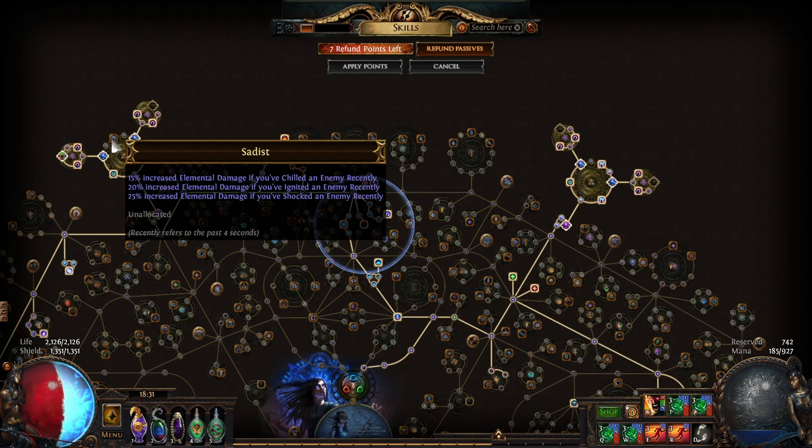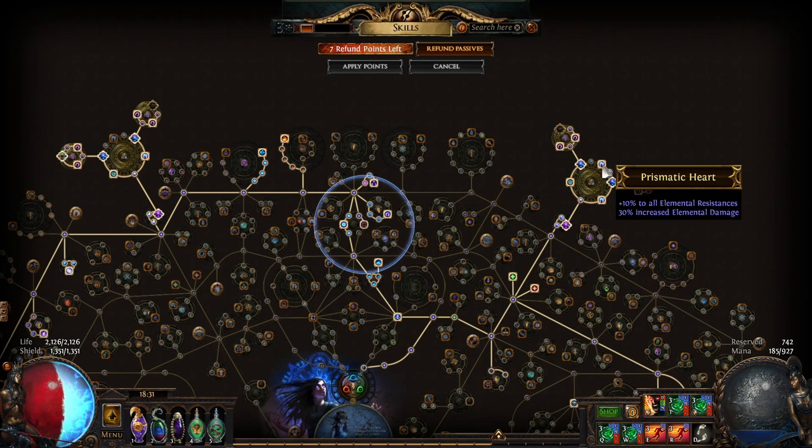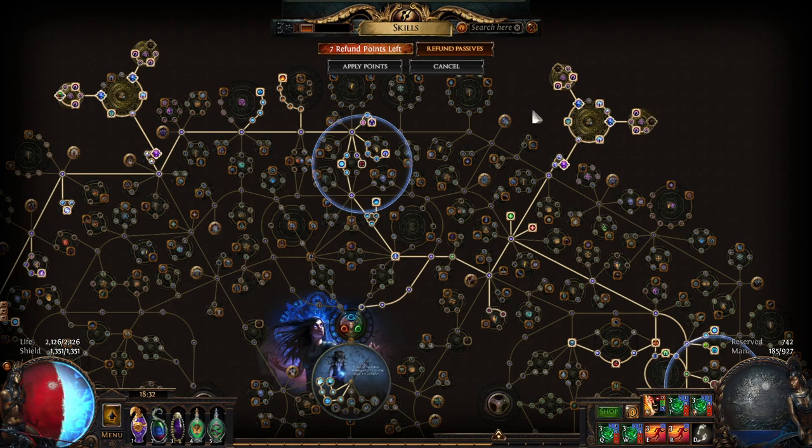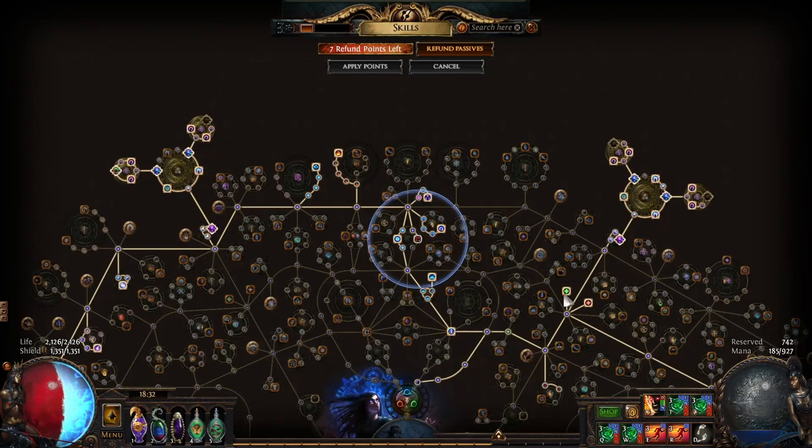For large cluster jewels you want Sadist, Widespread Destruction, and Prismatic Heart for resistances. For regular jewels in the tree you can have crit multiplier, max life or max ES, resistances to fill gaps, or stats like Dexterity or Strength if needed. That's what those slots are for.